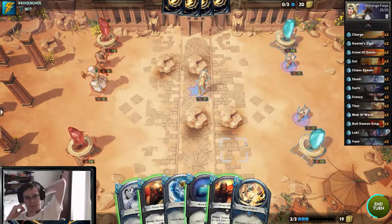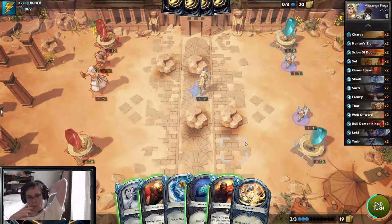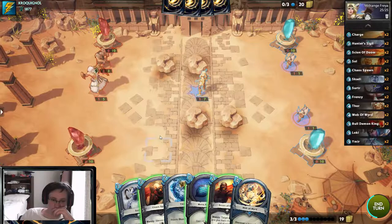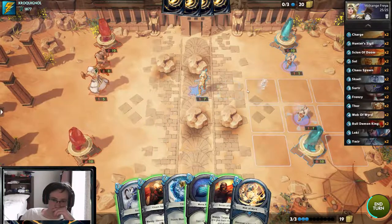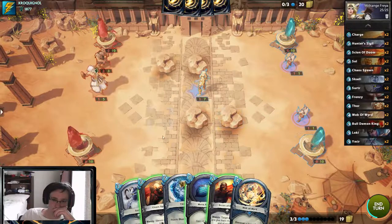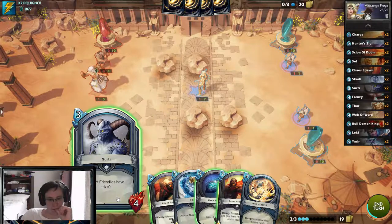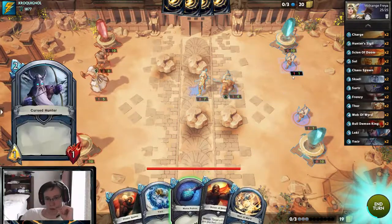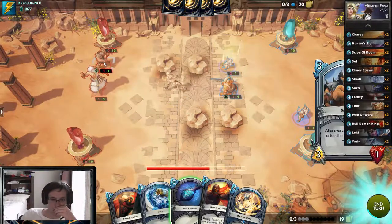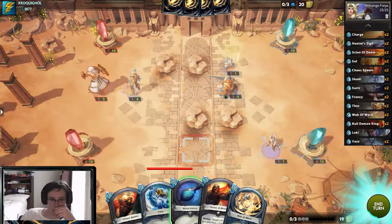Surtr is more mana efficient, more potential damage overall, gives him more stuff to remove. I could kill it with Freya. Also can't be Thanatos. I'm going to turn four — yeah, this plays around Thanatos.